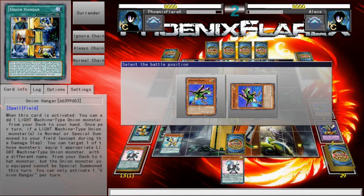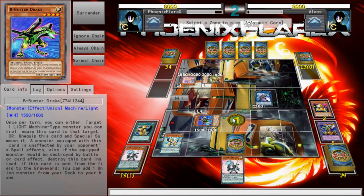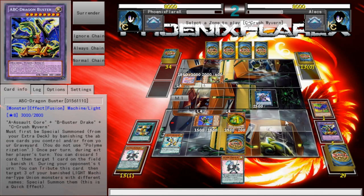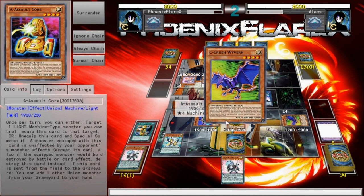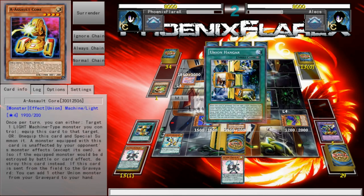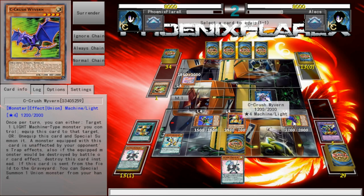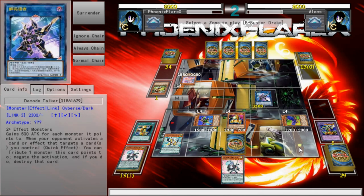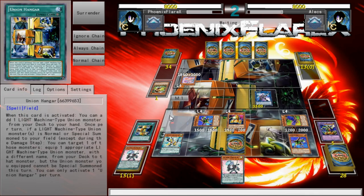I'm going to utilize this to summon my three banished dudes. That allows me to play around board wipes and put things in this Decode Talker zone. B is being summoned here — this should be A or C, doesn't really matter. And then C can go here. Because I would be overlaying with these cards regardless, the one that's unaffected by your opponent's spell effects — I want to equip C with a B from my deck, because if board wipes happen, this will at least survive, B will get a search, and then Union Hangar is good next turn as well. And ABC Dragon Buster is always just live.